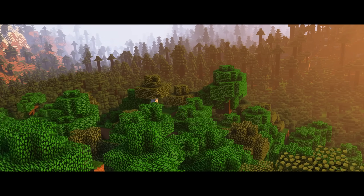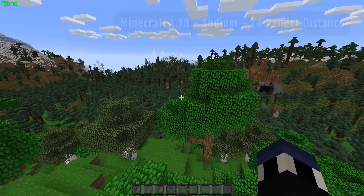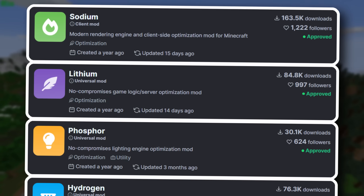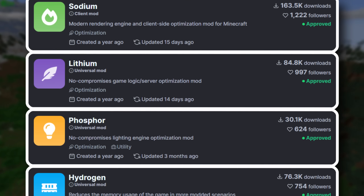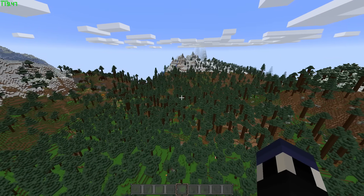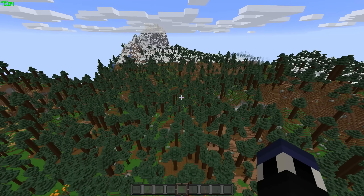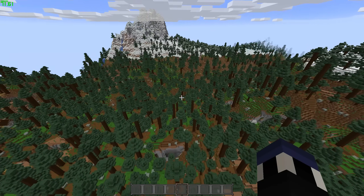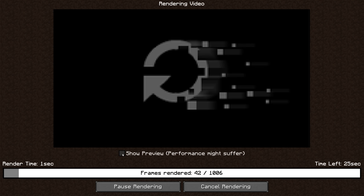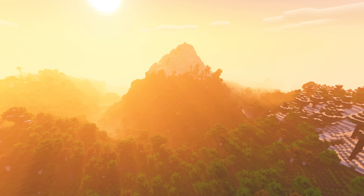The two primary mods I've chosen to replace OptiFine are called Sodium and Iris. The Sodium mod drastically improves vanilla Minecraft's performance by nearly an order of magnitude. There's also the Lithium mod and the Phosphor mod, which respectively improve server and lighting performance. Sodium, Lithium, and Phosphor are all authored by the same person — JellySquid — so they're all very likely to always work with each other, which is why I've only really counted this as one mod. There also exists a fork of the Sodium mod that enables the Replay mod's option to render your scenes out into a video file.